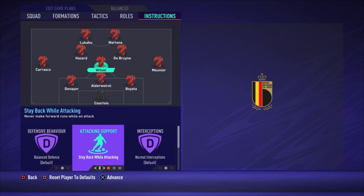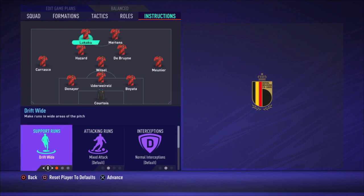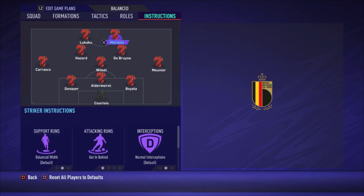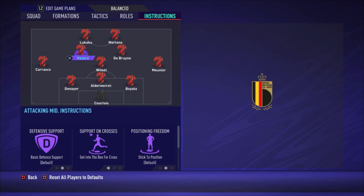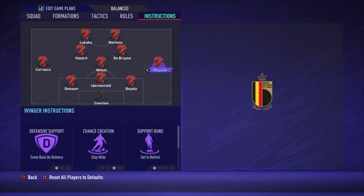For Witzel, I changed: balanced defense, stay back while attacking, and cover center. For De Bruyne, the only thing I changed is get into the box for the cross — same for Hazard. For Lukaku, the only change is stay central. For Mertens, the only change is get in behind, so he makes forward runs. When Mertens makes that run he creates space for De Bruyne, Hazard, and Lukaku — otherwise you'd have four players standing still which is easy to defend.